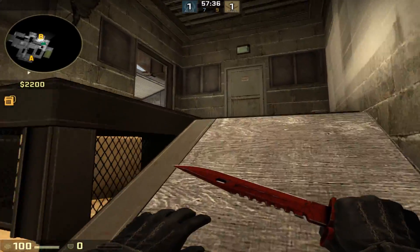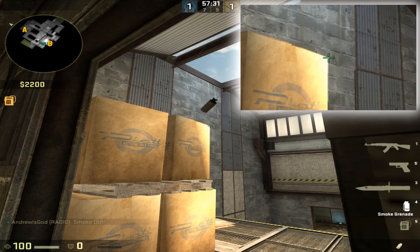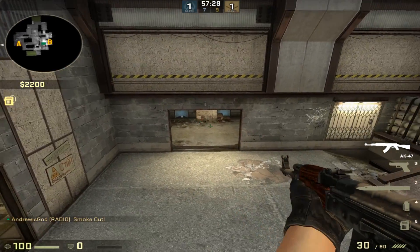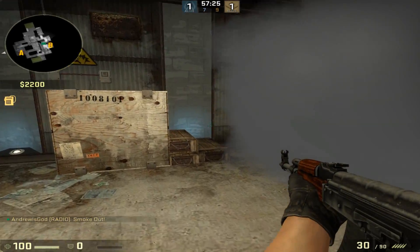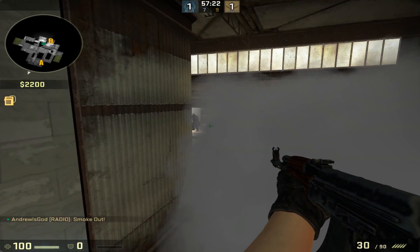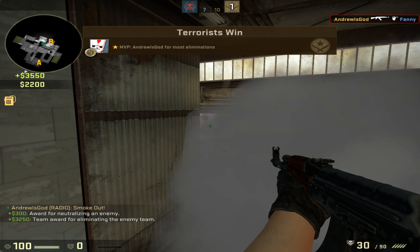At number 3 we have the crimb smoke. You're going to come to this corner here and aim at the top right of this box. You're going to left click throw and this is going to fall down and look exactly the same as a front B smoke, except it leaves a small gap at the top left corner. You can climb on top of this box and peek over it, and it becomes the perfect one way to catch your opponents off.